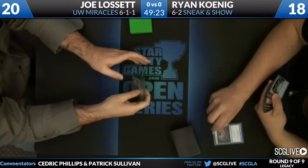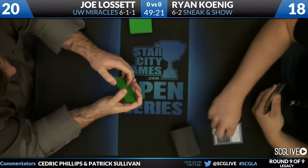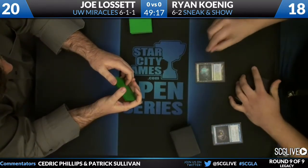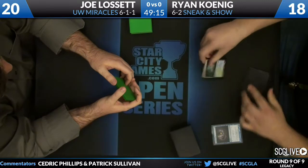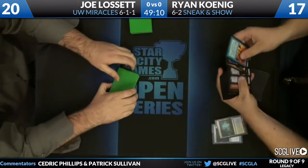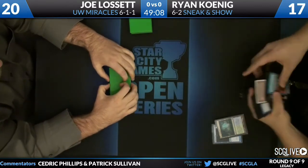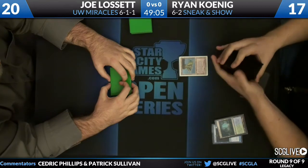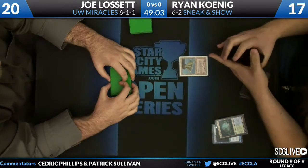Ryan taking down the contents of Joe's hand. Draw off the Gitaxian Probe. There's a Misty Rainforest — sacrifice that. Going to go down to 17, will Koenig. Finds a Volcanic Island. Knows he doesn't have to play around Wasteland, so he can just go get that on basics.